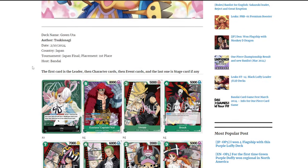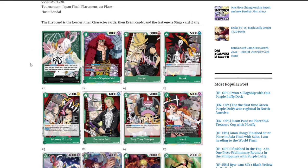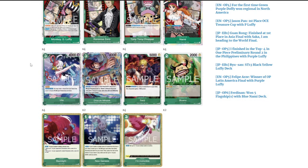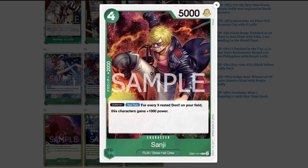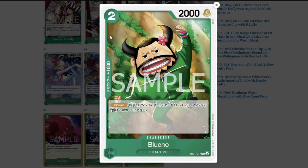For the next deck, we have green Uta — already strong, useful, viable, and consistent, but EB01 makes her even stronger. The only two new cards are the new green Sanji, a 4-cost character with 5000 attack power and a 2k counter. He's a film character so you can search him. His effect is: when you equip one Don on your turn, for every three rested Don on your field, this character gains 1000 power. He's mainly useful as a 5k body or 2k counter.